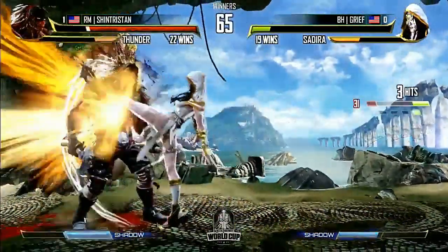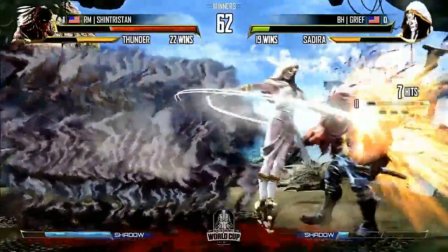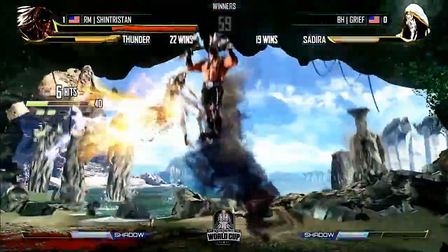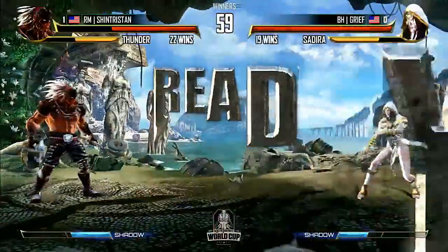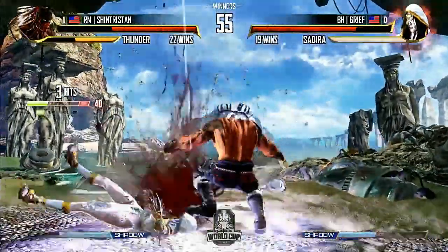DP into DP — it worked! Shades of Ken CPU. Little juggle there. Empty jump low. Tristan checks him with jab. Great shadow counter — misses the manual. So Grief's still doing really good. Right now Shin Tristan has a little bit of momentum on his side. It just depends on how he can prevent Grief from using his instinct. There's that upper guard — as soon as Sadira jumps, finally a command throw. Grief does have instinct though.